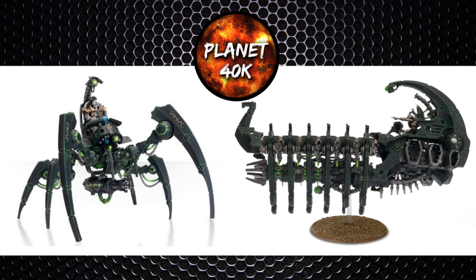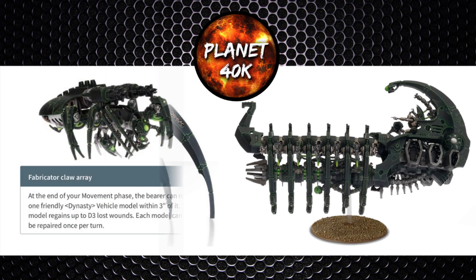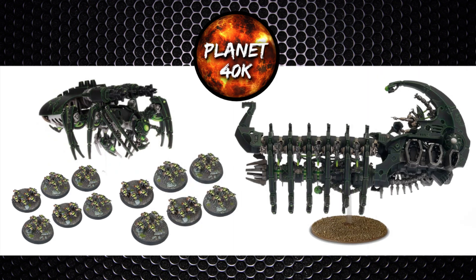Looking at other synergy in the new book: you can use Canoptic Spiders with their Fabricator Claws to heal D3 wounds per turn on your arc. They're also a very good close combat defense unit since your arc performs poorly in combat. Spiders are strong and cheap for what they do, and on top of that they can create Scarabs that can shield your arc or screen it from deep strikers appearing in your deployment zone, and the spiders can replenish the Scarabs each turn too.